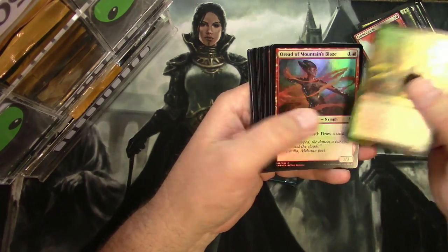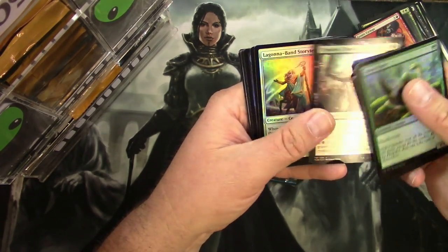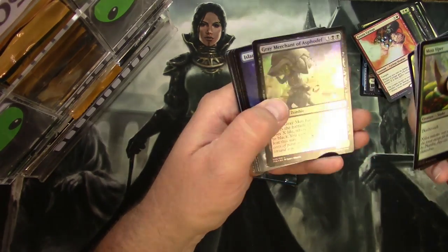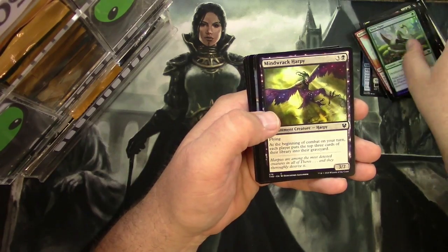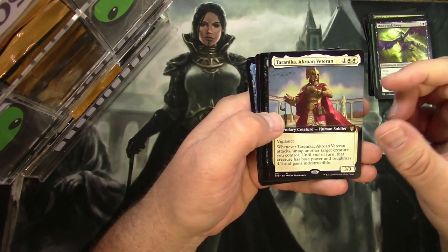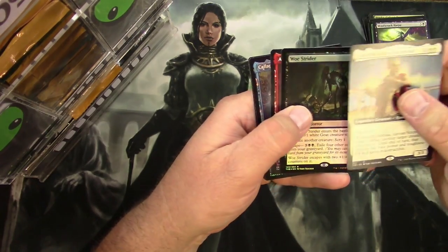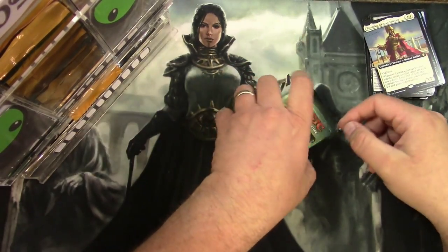Theros Collector Pack: Moss Viper, some Commons, Tymaret, Grey Merchant — that's a good foil — Island and Mountain, Mind Raker Harpy, a Callaphe, a Krohan Veteran, a Woe Strider, an Annex, a Calafi, and a Token.